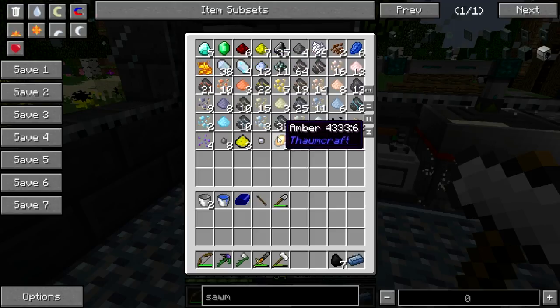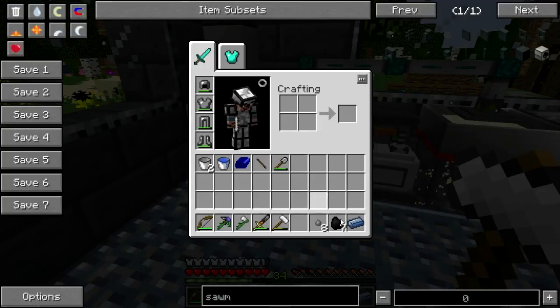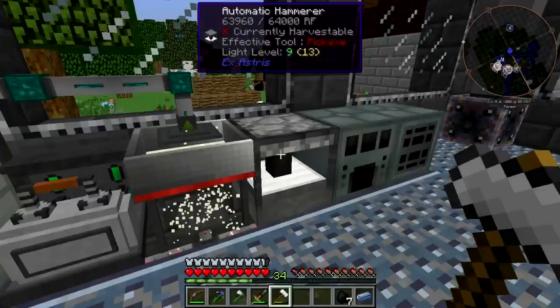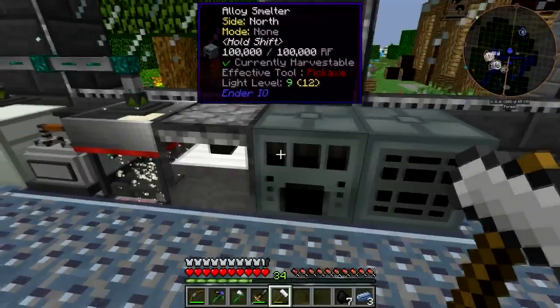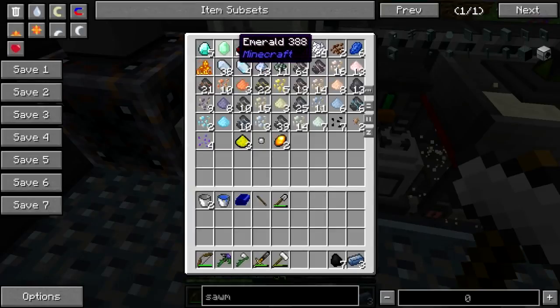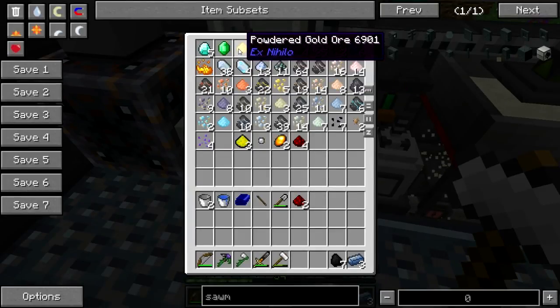I got a blaze powder. I've probably had that — I've slept since then. Speaking of nether things, we're going to have to make a nether portal fairly soon, because I need to make a farming station. And in order to make a farming station, I've got to have solarium, because I need a Z-Logic controller. I need two more redstone. What are you? Powdered gold — that's nice.